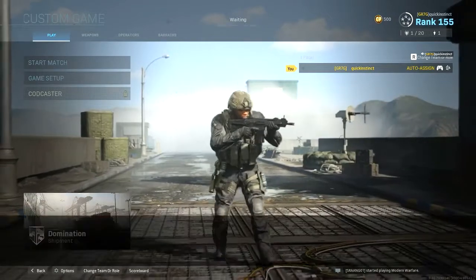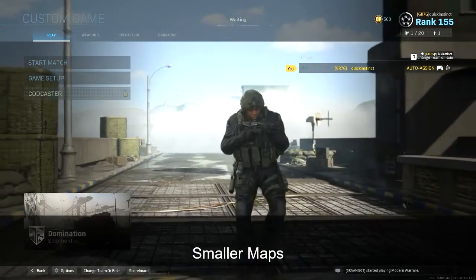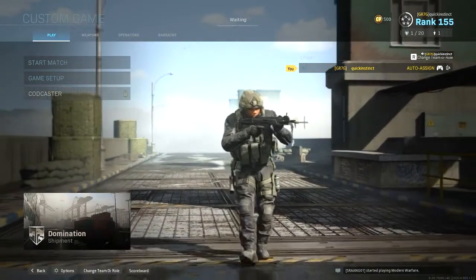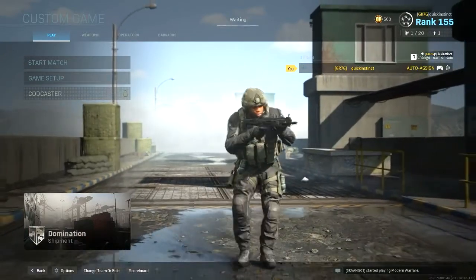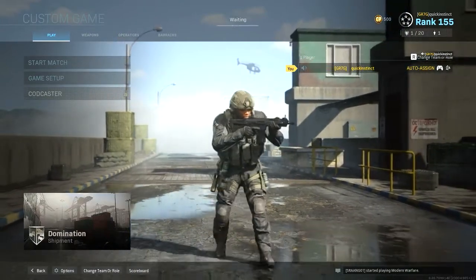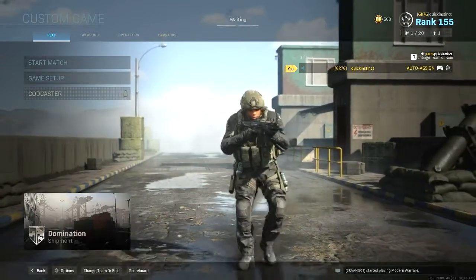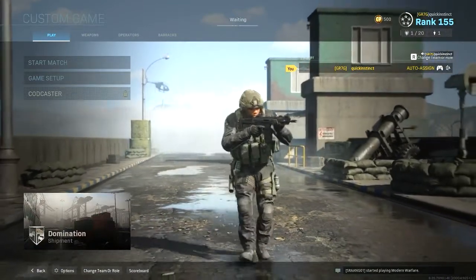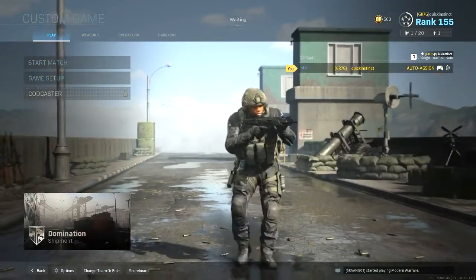What about smaller maps like the infamous Shipment map? Lots of tight corners, a lot of action, not much place to go — what do you do with claymores in those situations? In objective-based modes on smaller maps it's not going to matter too much, you'll want to get on the point as quickly as possible. But for other game modes like team deathmatch and kill confirmed, there's a lot of chaos and running around. As soon as you respawn, I like to get out there, start running, and drop the claymore as quickly as possible anywhere on the map.